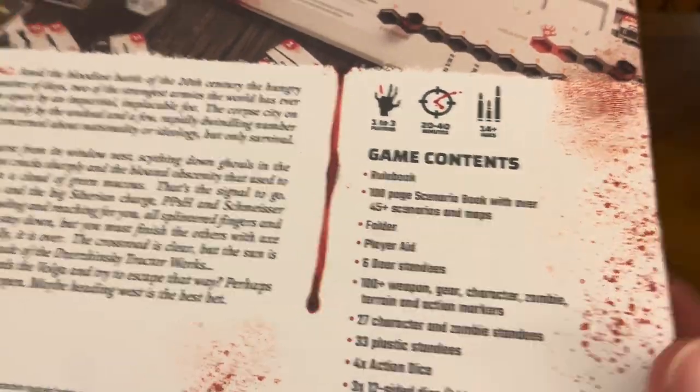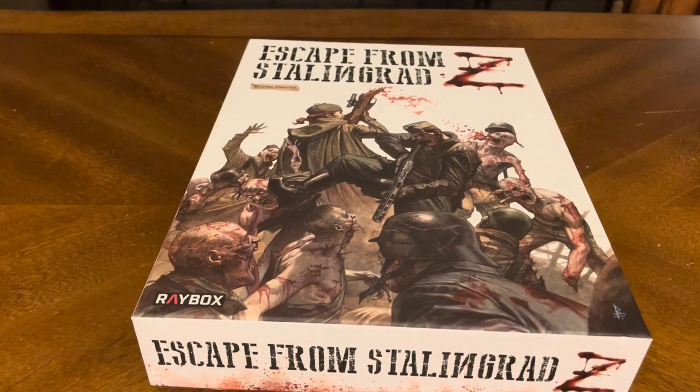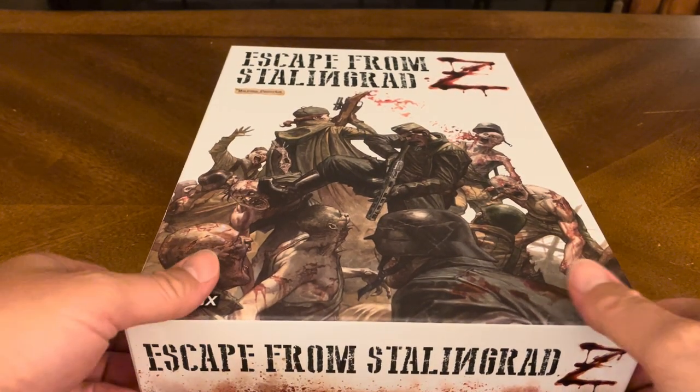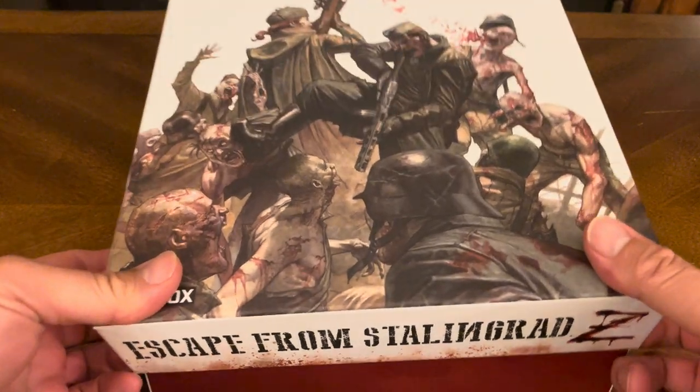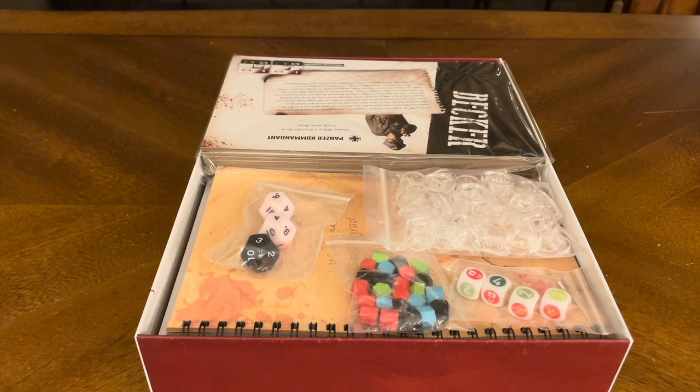All your game contents are listed right here. It's a heavy, heavy box. So let's crack this bad boy open and see what kind of goodness we have on the inside. This is the core set from Escape from Stalingrad Z, and it's a Kickstarter exclusive.